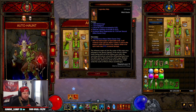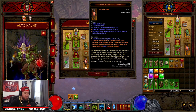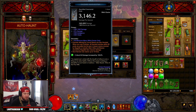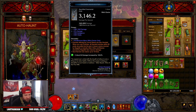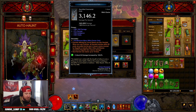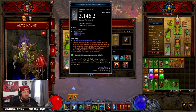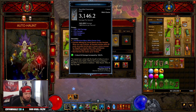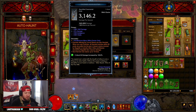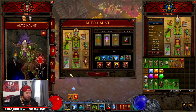For weapons and mojo we have The Traveler's Pledge — we want Spirit Walk to last as long as possible to get around the map quickly since this is a T16 farming build. Then Sacred Harvester with the new Angelic Crucible ability, where enemies affected by Locust Swarm are also haunted, and when you cast Piranhas all haunted enemies within 60 yards are pulled in — a great way to kill groups. Soul Harvest stacks 10 times.